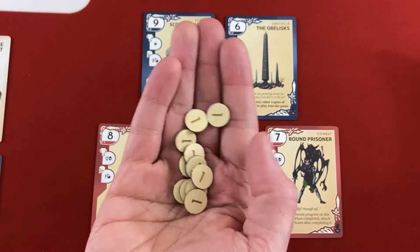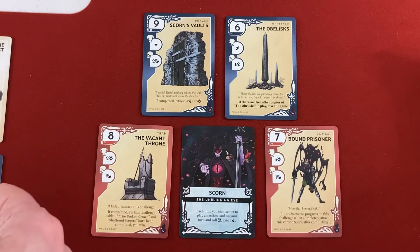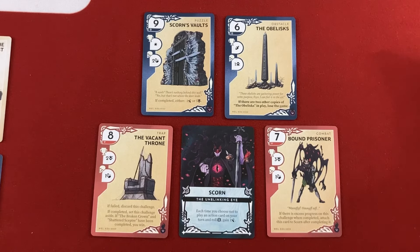When you put progress on a challenge, you mark it with tokens. If a card is not completed the first time, you suffer the negative — but on your next turn you can go for the same card and finish the progress. Progress builds up unless a card says otherwise. Those are pretty much all the rules for Kinfire Delve — welcome if you skipped that because you already know the game!